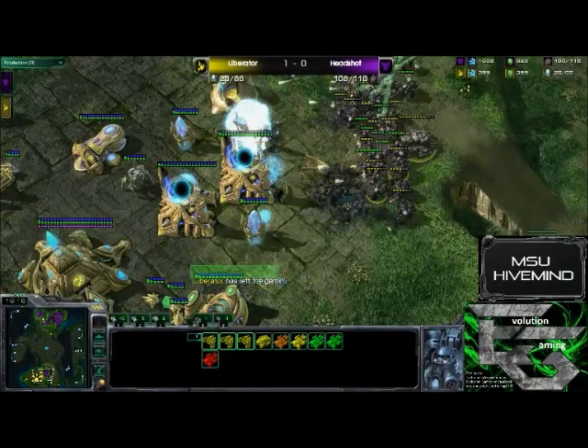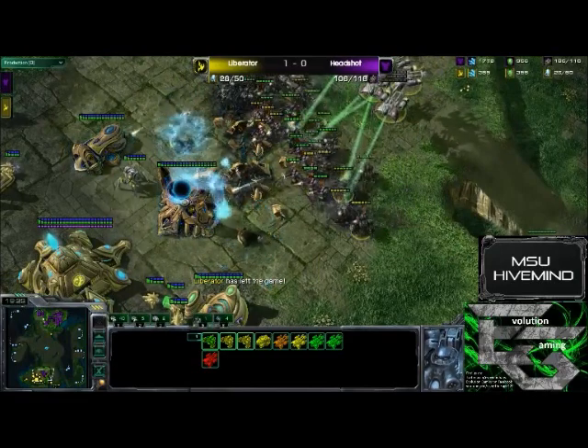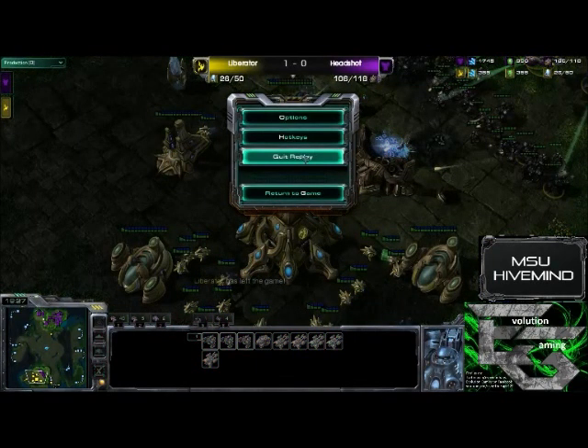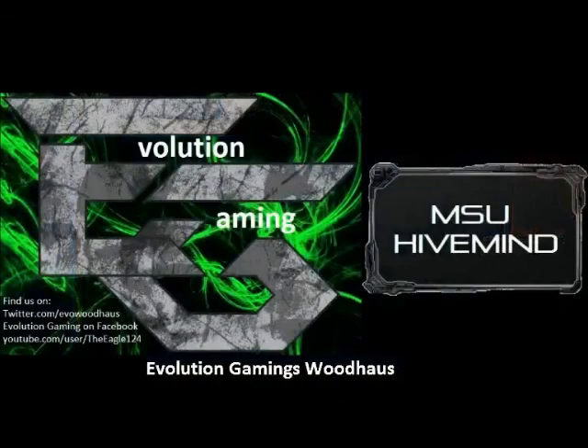And that was game number two between Headshot and Liberator. There was a GG there, and Headshot continues to 1A his way to victory. That actually ties this series up at 1-1, bringing it down to a best-of-one between these two players. The third and final map is on MLG's Metalopolis, the map we saw in the starting game from week number one. We'll have to see how these players decide to play it out. Stay with me for game number three between Headshot and Liberator. Thank you.